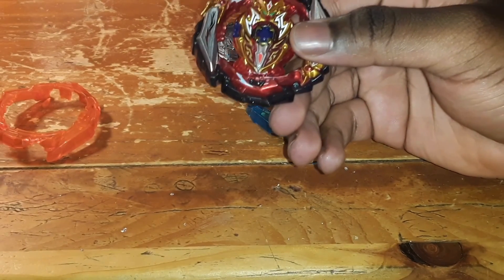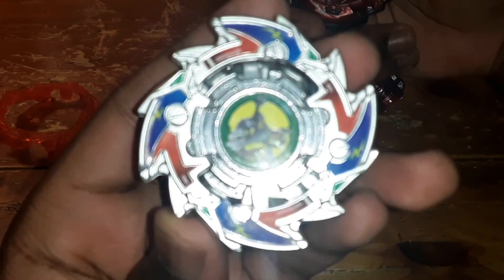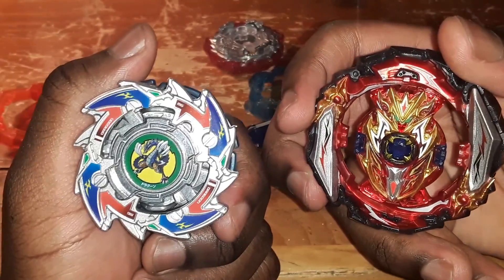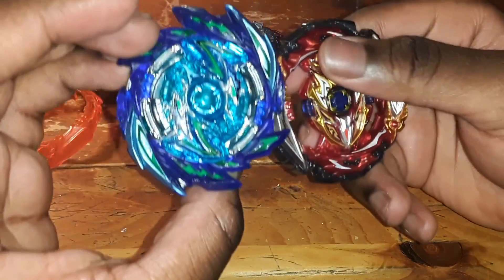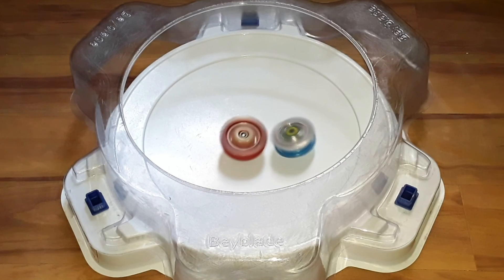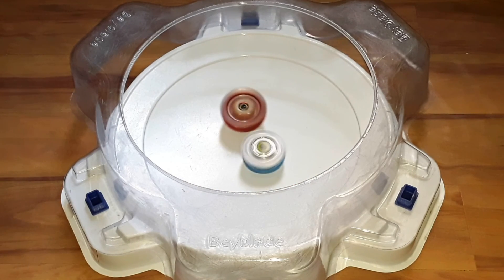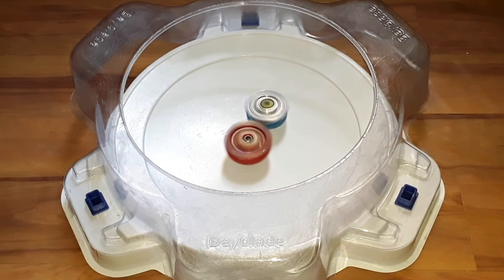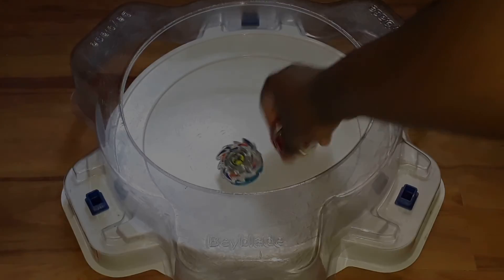Anyway, we're gonna move on to the test battle. I'm gonna change the mode depending on which bey I'm putting it up against. For example, for Dragoon Victory I'll use Achilles in its standard mode without the sword or shield. I'll use its Infinite Shield against Trigger Vulcan, and I'll use its Infinite Sword against Super Saiyan. Let's stick with that.